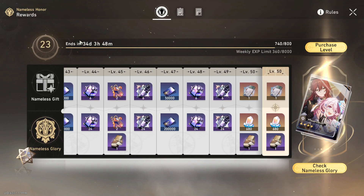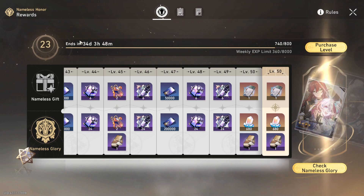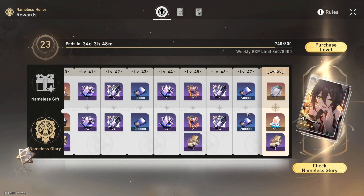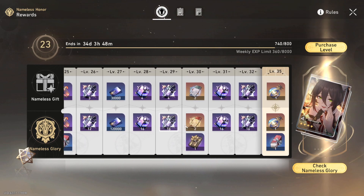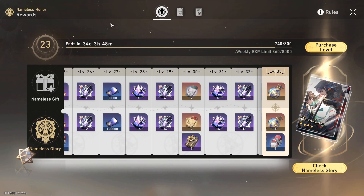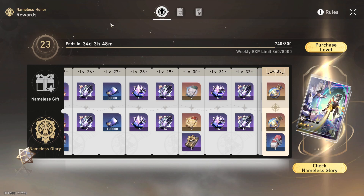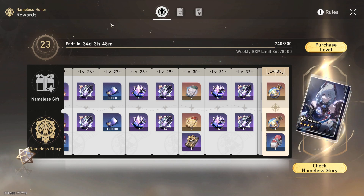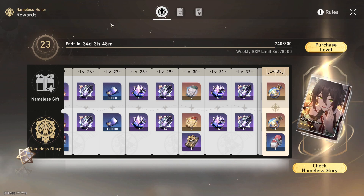Don't worry if you're free-to-play — you still get the top rewards and it's still rather nice, it's just a bit better if you spend money. The main thing you want from this is the self-modeling resin, which you get for free. Free-to-play players don't have to stress too much — you're missing out on a chunk of materials and some premium currency like special passes, but it's not that big of a loss.